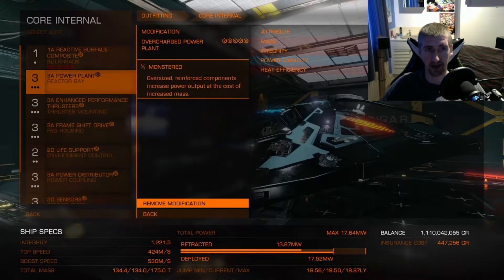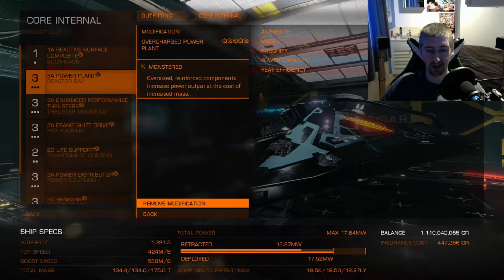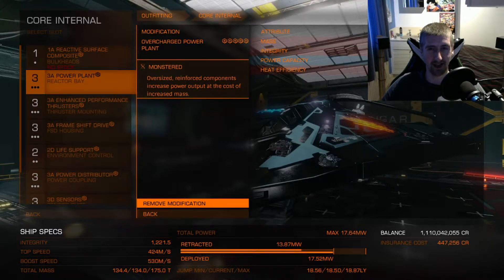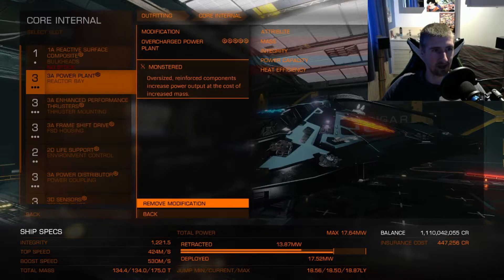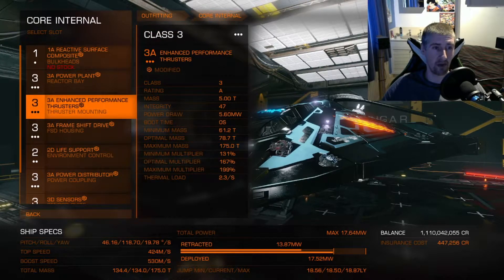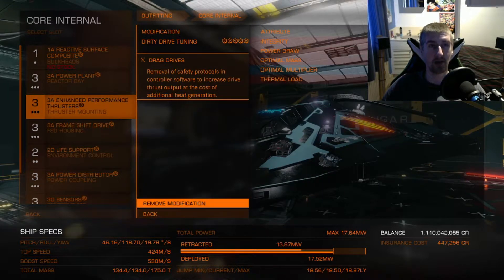The power plant is overcharged with Monster, and as you can see with the wattage I'm drawing, I'm almost at the limit. So yeah, this thing doesn't have the best power plant in the world, but it does the job. I don't think it helps that I've got the enhanced performance thrusters — these draw a fair amount of power but are a lot faster. So standard dirty drag drives on this.